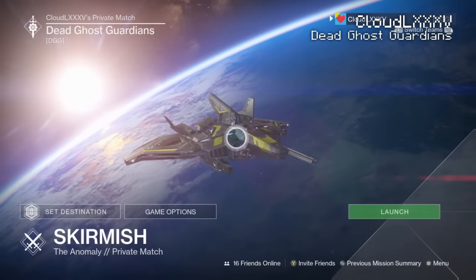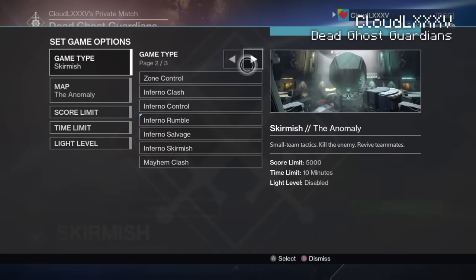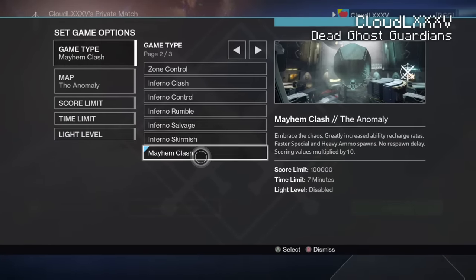Once again, get into the Crucible, get into private matches and let's set these game options. Game type, as usual, go to Mayhem Clash.